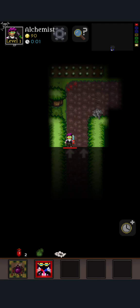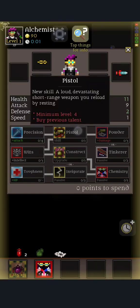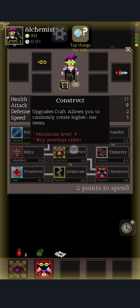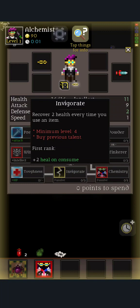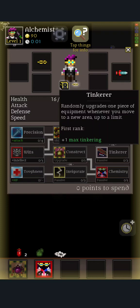Here's our crafting in action — basically we crafted ourselves a healing potion. Here's this guy's stats. There's the pistol right there, so basically I'll get a weapon I can actually use at range if I want to. There's Construct, which upgrades craft, allowing you to randomly create higher tier items. There's Invigorate: you recover two health every time you use an item. There's Chemistry, which increases duration of all item effects. And Tinker, which randomly upgrades one piece of equipment whenever you move to a new area up to a limit — so basically you can upgrade your stuff, which is nice.